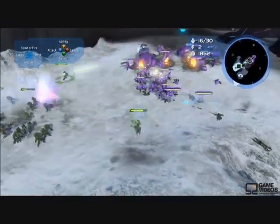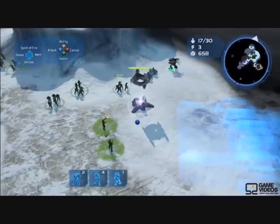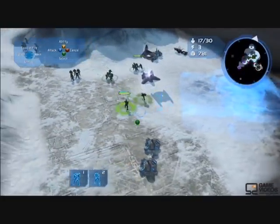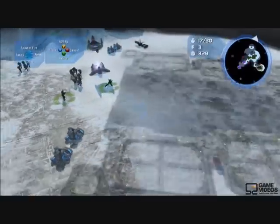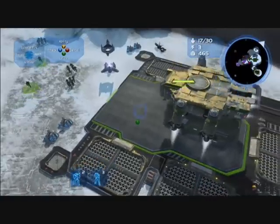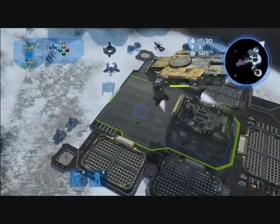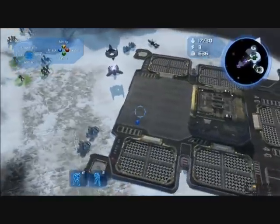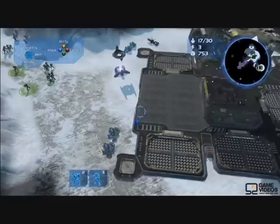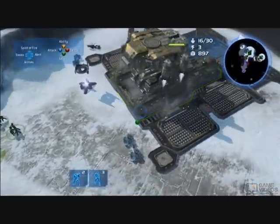The UI in the upper left-hand corner is not normally there — we added it for E3 so people could play the game. When Halo first came out, it wasn't the first FPS on a console, but it certainly defined the control scheme for what came after it. Is that the same type of thing you're trying to do for RTS on console? Do you see people looking at Halo Wars and thinking they want to copy this control scheme? Sure — we certainly still think of RTS on the console as an untapped genre.